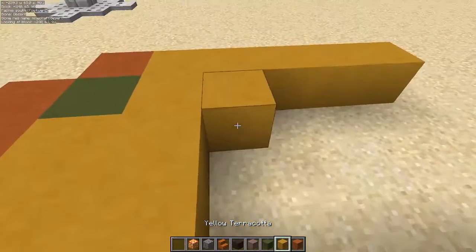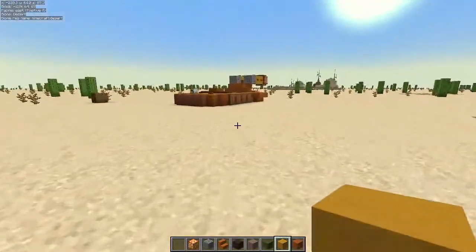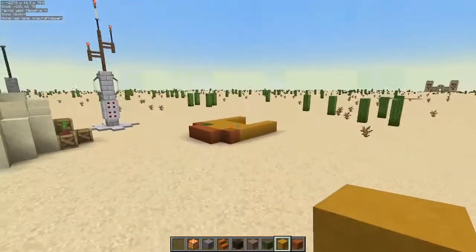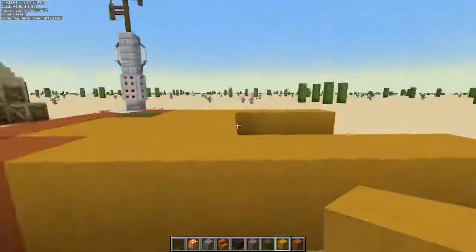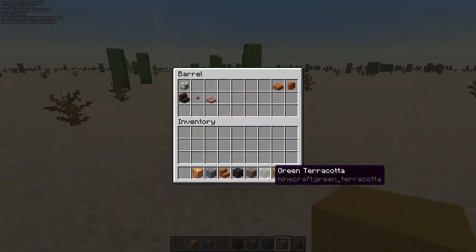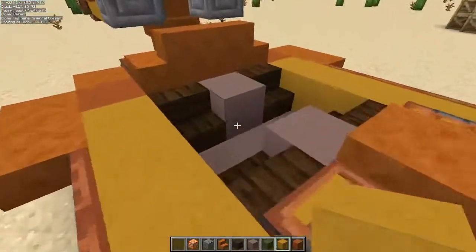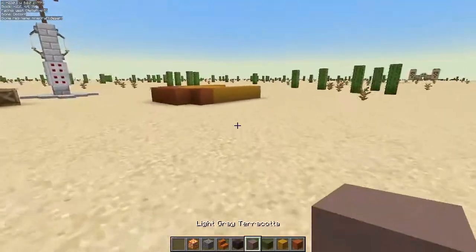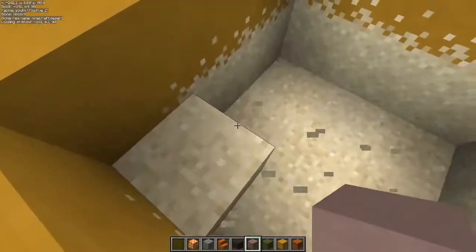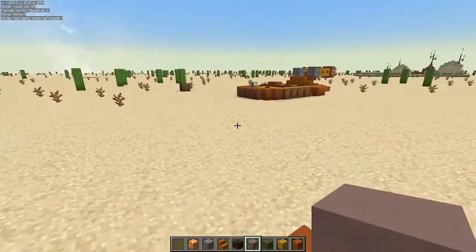We are going to come back right here and do one more row of yellow terracotta. Now, in this spot, if you want to do something different on the floor — you will see on this one over here how the floor goes. This is sitting directly on the ground; if you wanted to raise it up by a block, you could put trap doors or something underneath it. For tutorial sake, we are going to keep ours on the ground. We are going to come in here and break out these blocks right here just so it is easier to set this down, because with our connected textures we get that funky sand thing going on.